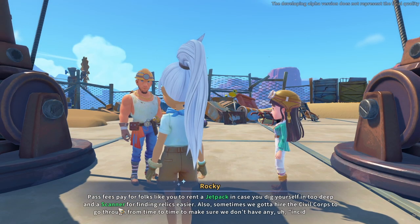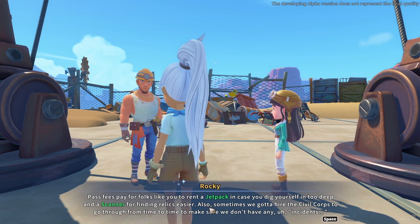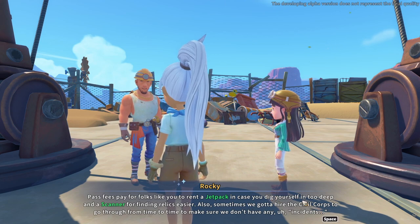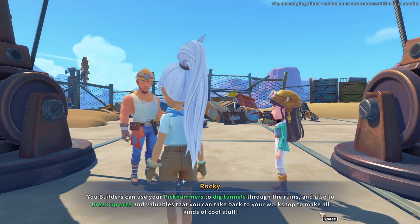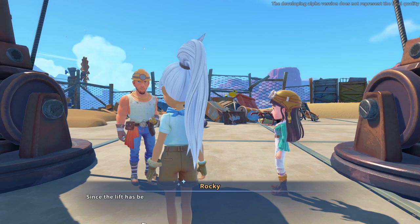Rocky continues: 'The pass fees pay for folks like you to rent a jetpack in case you dig yourself into deep, and a scanner for finding relics easier. Also sometimes we gotta hire the Silver Corps to go through from time to time to make sure we don't have any incidents. You builders can use your pick hammer to dig tunnels through the ruins and to break up ores and valuables that you can take back to your workshop.'